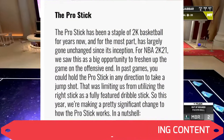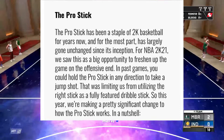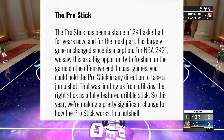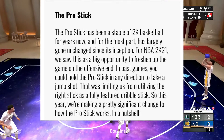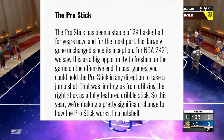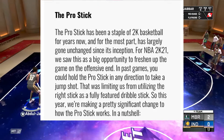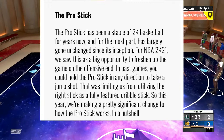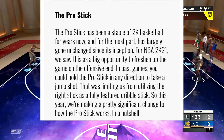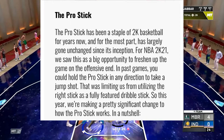To start with the Pro Stick, 2K said that the Pro Stick has been a staple of 2K basketball for years now and has largely gone unchanged since its inception. For NBA 2K21, they saw this as a big opportunity to freshen up the game on the offensive end. In past games you could hold up the Pro Stick in any direction to take a jump shot, which was limiting them from utilizing the right stick as a fully featured dribble stick. So this year they are making a pretty significant change to how the Pro Stick works.